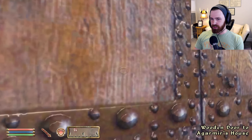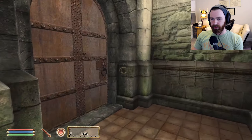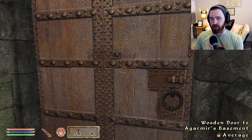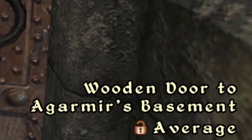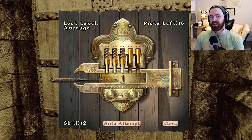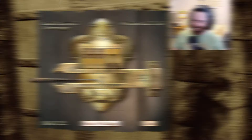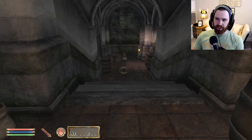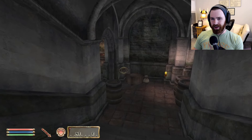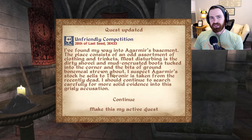Now that we're alone, let's pop into Argomir's house. Once you're inside, we can immediately make a beeline to the back and head into Argomir's basement. Again, facing the most treacherous of enemies in Oblivion - the average lock. I have never felt comfortable lockpicking in Oblivion. It's part rhythm game, part muscle memory - I just never got it. But here we go again; auto attempt it.